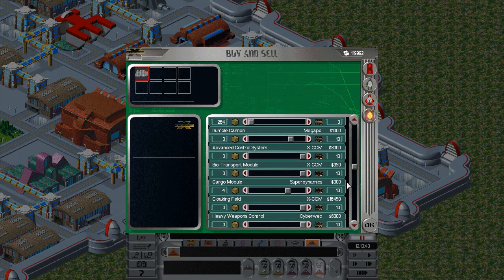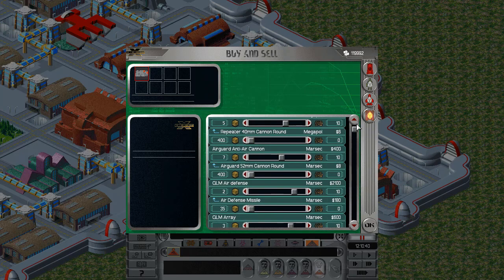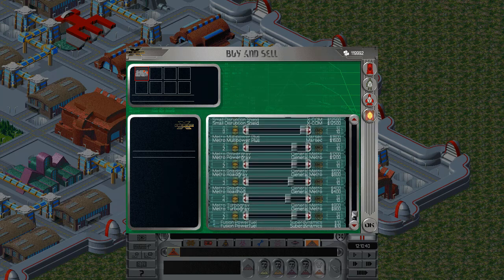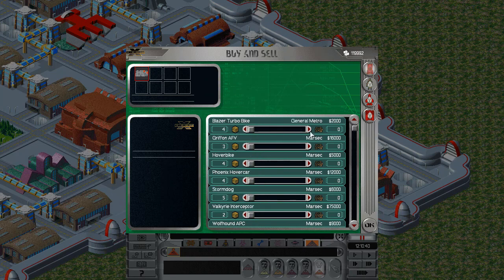I don't yet know how to fully implement the economy so it works like vanilla. In vanilla, you could buy from different bases at once — for example, you have four bikes, you buy two at this base and one at another base, and when you come back the count reflects those purchases. You could also sell at one base and buy at another. All of that will be implemented eventually, but it's not done yet.